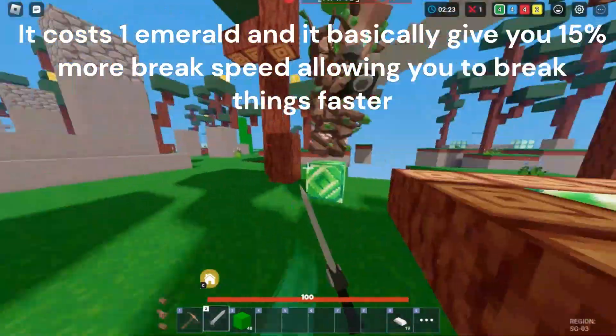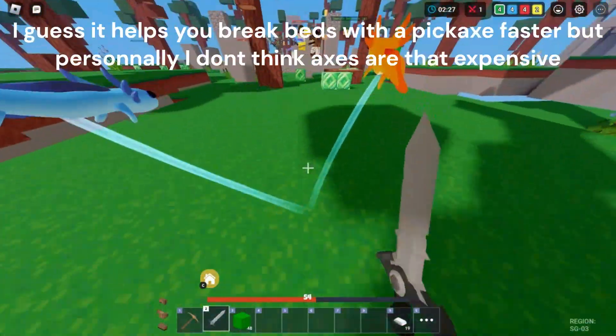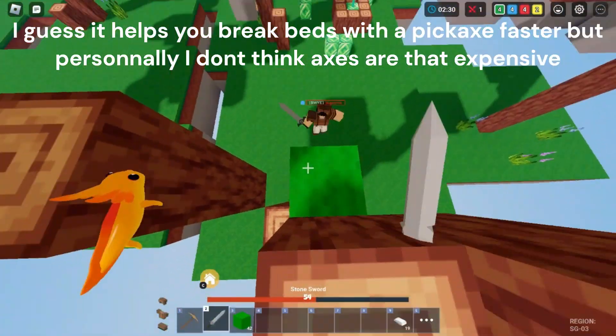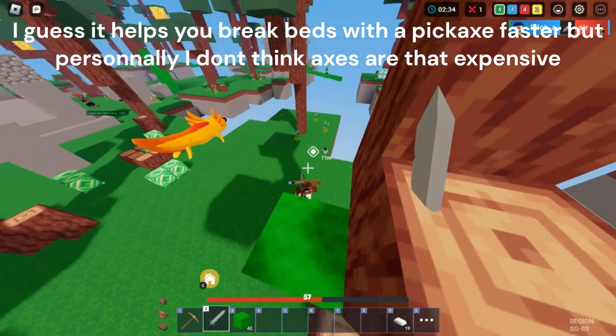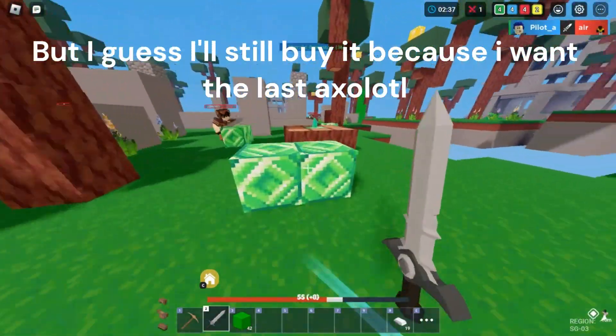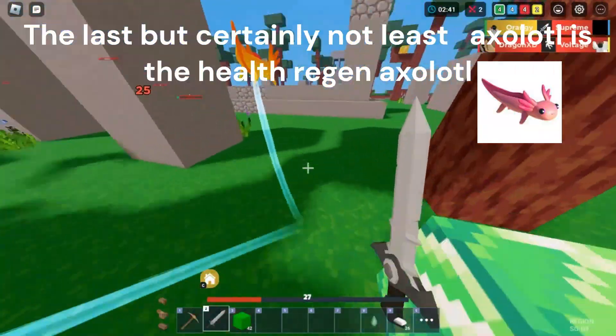Next is the break speed axolotl. It costs one emerald and gives you 15% more break speed, allowing you to break things faster. It helps you break beds with a pickaxe faster, but personally I don't think axes are that expensive. I'll still buy it though because I want the last axolotl.